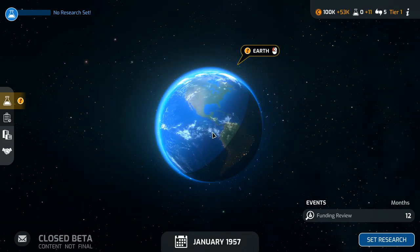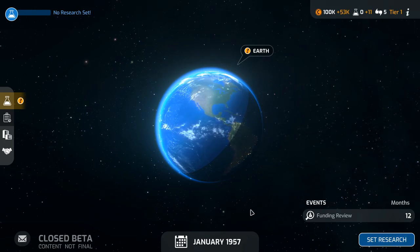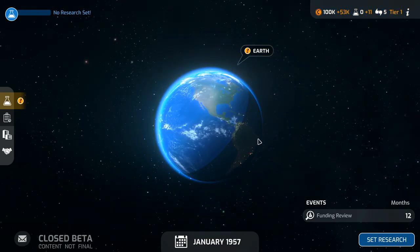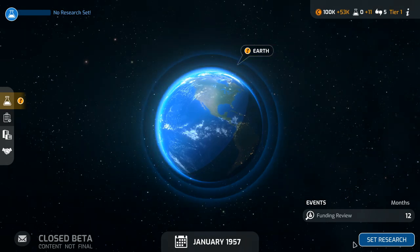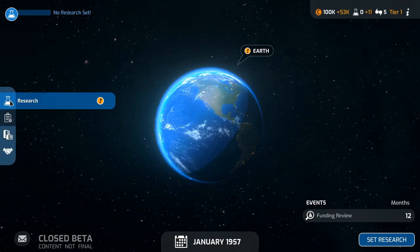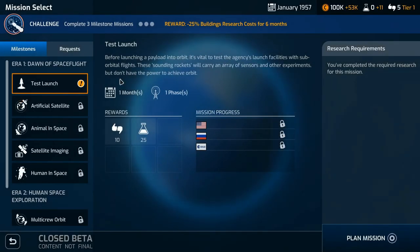I just decided to play without reading the beta guide, to be honest. The long and short of it is: it's January 1957, it's turn-based so you don't need to worry about taking too long. Each turn requires you to do some stuff. At the moment I can't end a turn until I set research, and there's also the ability to click here and plan a mission. The only mission we have unlocked right now is a test launch.